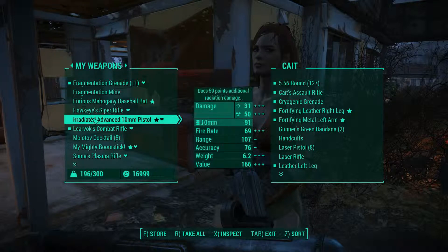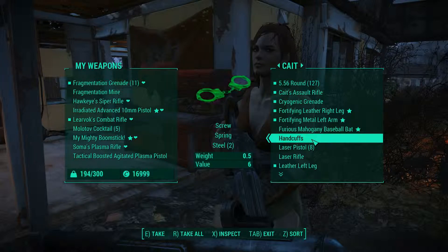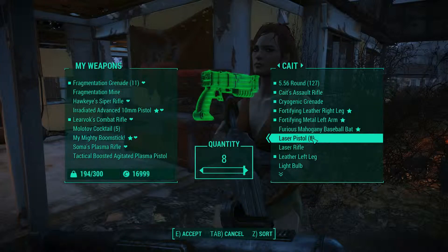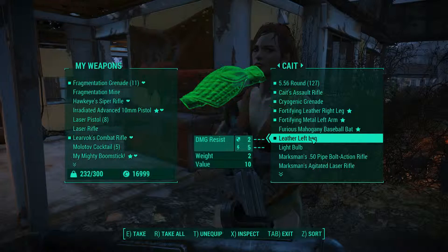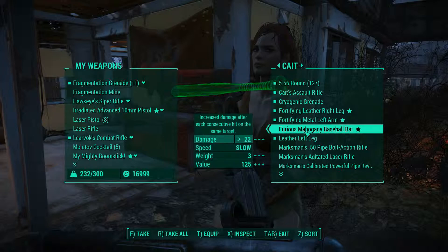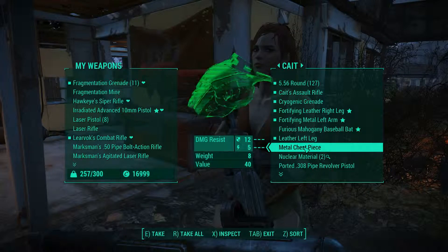I just realized — I wonder if you can equip the dog collar, like if it equips to your neck. Like it acts as a fourth equip item for your head slot. You know how you can equip a face item, glasses, and a helmet? I wonder if the dog collar acts like a neck item. Not sure why you'd want to wear a dog collar, but you know.